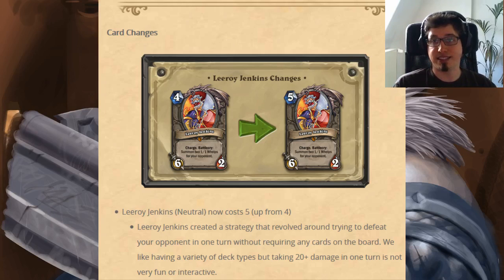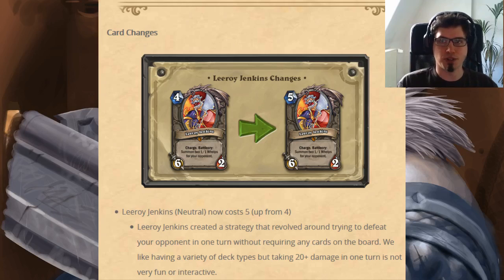That last part is often cited in this discussion. Has the design pattern changed? Why didn't Blizzard do anything already? Why aren't they saying they plan on doing something? Because it's obviously the same thing, right? If you lose against Grim Patron, you usually lose in one turn with a big combo without any board.